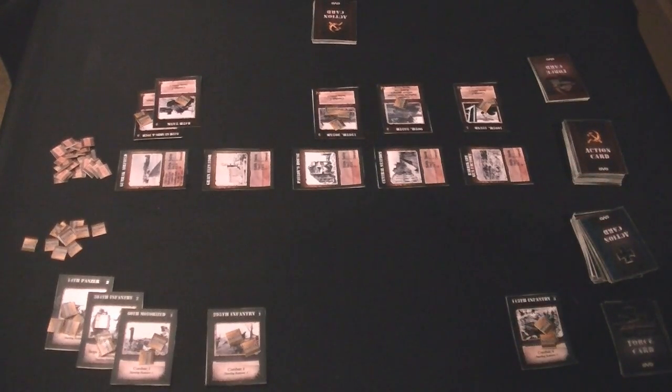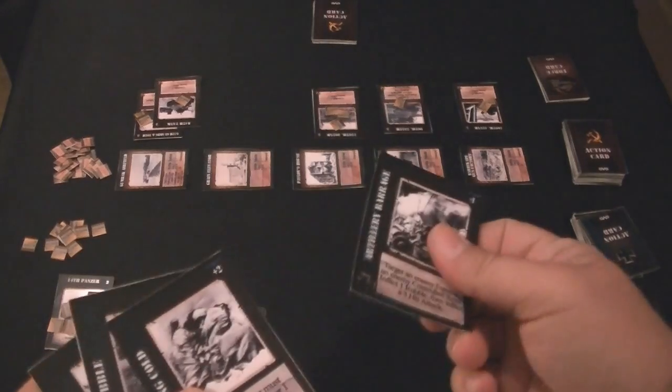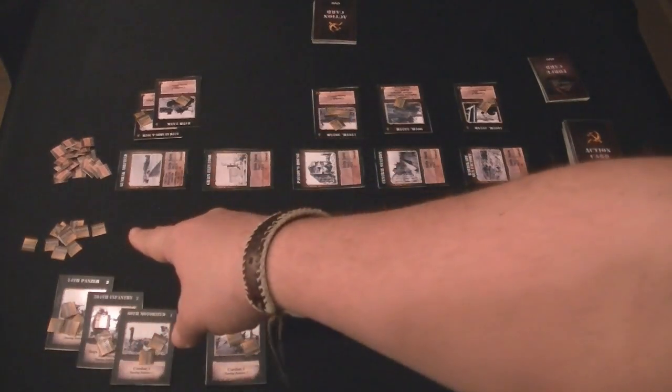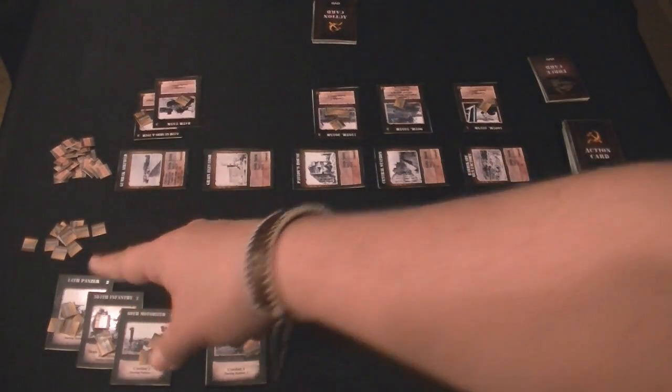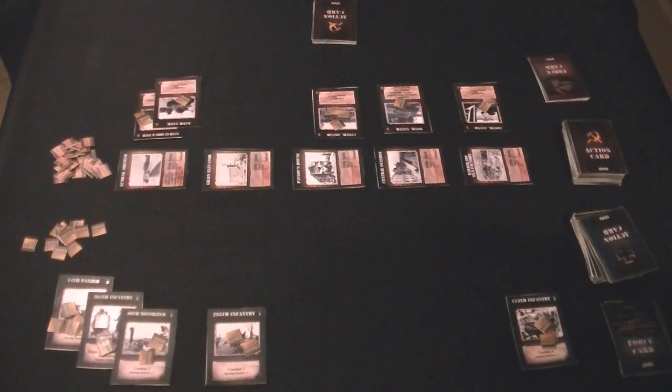The next action is supply. Supply is very simple — you just choose a card in your hand, discard it, and you immediately get two rations from the pile of ration tokens. Those particular rations can be distributed to any of your forces regardless of what location they happen to be in.